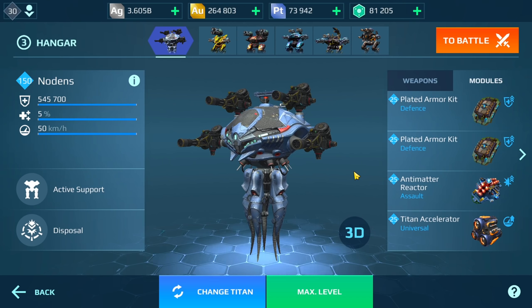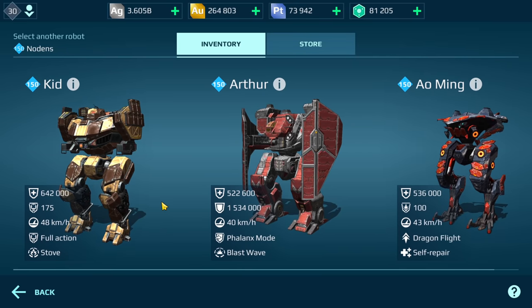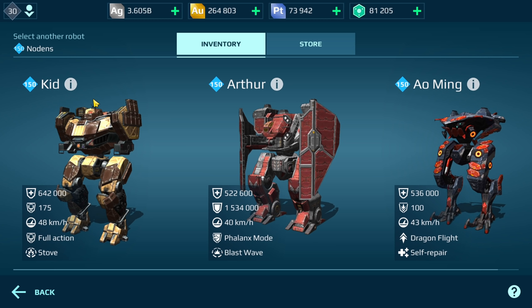Now that we have the Titan Accelerator on the live server, I'm wondering how fast the Nodans goes. The reason I chose the Nodans is because we take a look at the speed here — 50 kilometers an hour when maxed out. And we compare it to maxed out Titans: the Kid, the Arthur, and the Aoming.